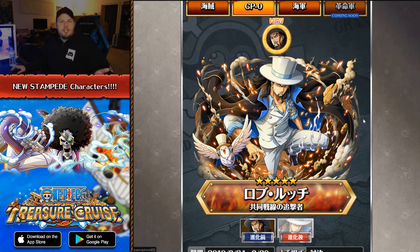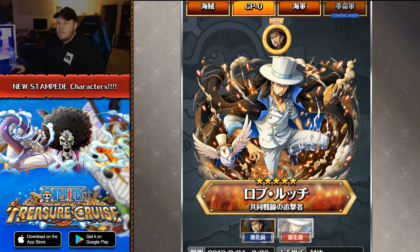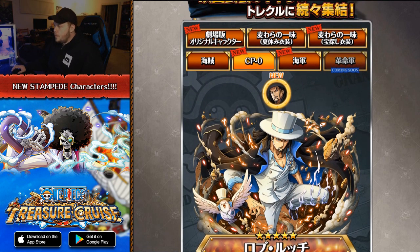You guys know if you've stuck around the channel for a while, Rob Lucci is one of my favorite characters in Treasure Cruise — not just in Treasure Cruise, but in One Piece in general. I really would love to see a legend version of CP Zero Lucci. But this artwork looks fantastic. I think it's a raid boss, and he's going to be a brand new Clash.